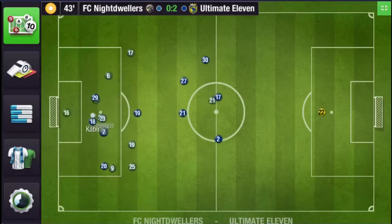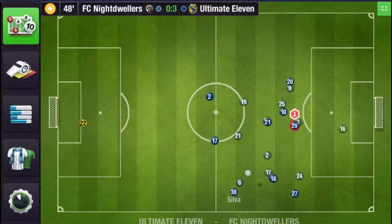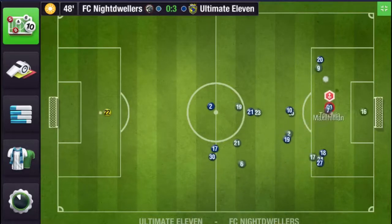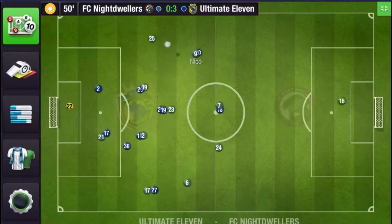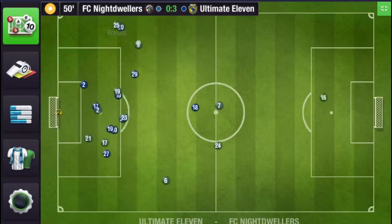There are a total of 20 playstyles, which can be divided into four parts: striker playstyle, midfielder playstyle, defender playstyle, and goalkeeper playstyle. First I will talk about the six striker playstyles: one — Poacher, two — False Nine, three — Target Man, four — Enganche, five — Inside Forward, and six — Winger.